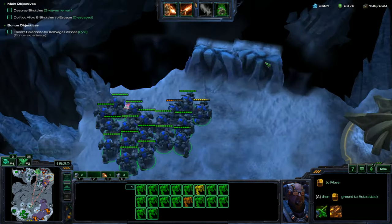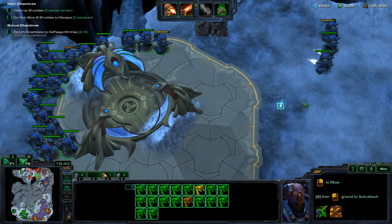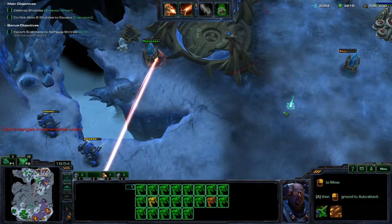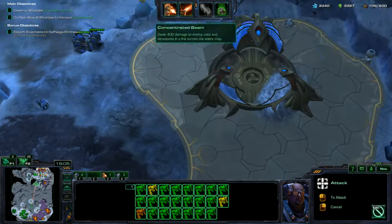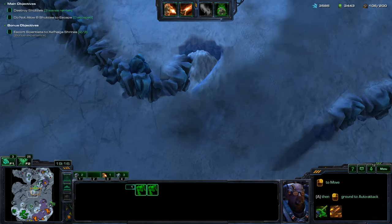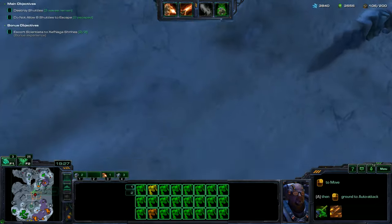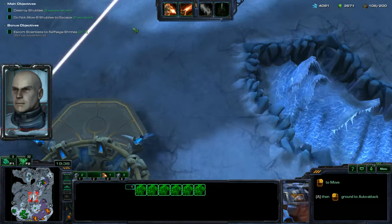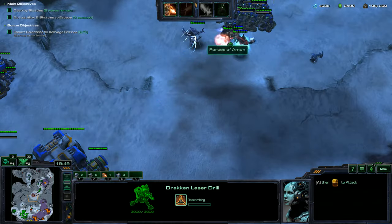With 12 Vespine Harvesters running, I wonder how much gas we'll accumulate. When I was getting the achievement, I could see the running total before reaching 100,000. I was averaging about 2,000 per match on Void Thrashing with only 8 Vespine Harvesters. This is a longer mission, so with 12 harvesters I'm guessing it'll be quite a high amount — maybe around 4,000 to 5,000 Vespine Gas in a single match. That's pretty darn good.